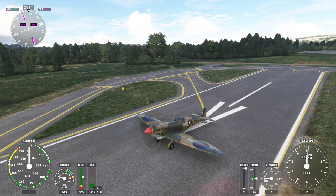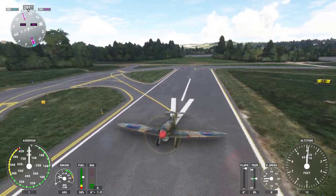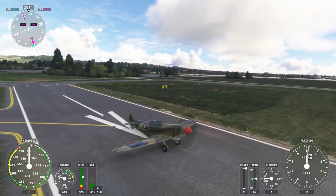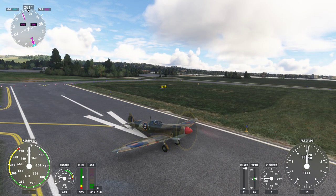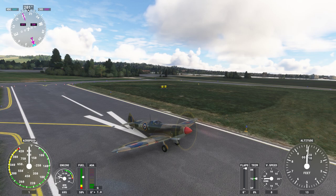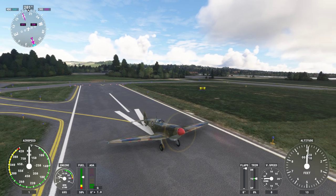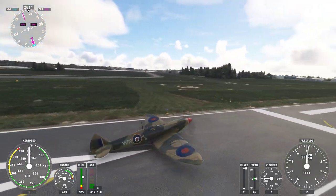So here we are on the south coast of the UK. I'm in the Flying Iron Spitfire, which obviously you've got to buy. I have downloaded and installed the Airshow Assistant add-on. After I've shown you the tutorial I'll show you where it is in the workshop. If you go to the workshop and type in Airshow you'll see it's about a fiver — it's well worth it. This really does transform a single player experience.